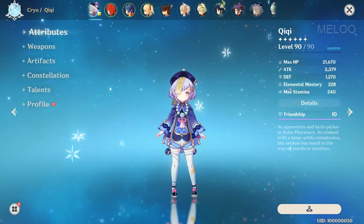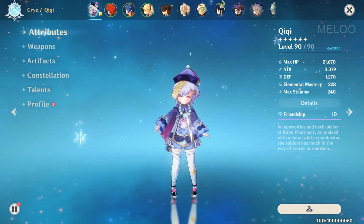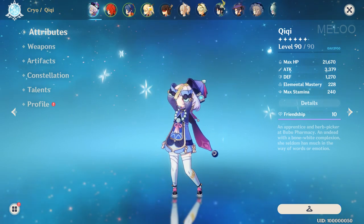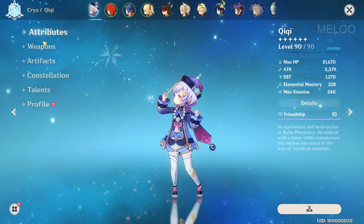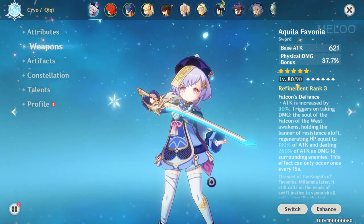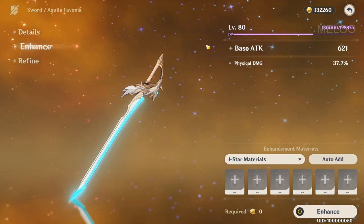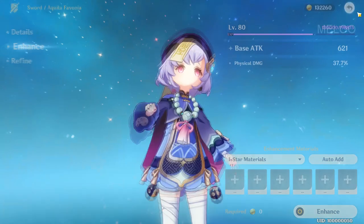So let's start off with Qiqi, which is probably the only character I'm happy with as of right now. All of the other characters I will make minor changes, but I will mention them as we check them out. She's level 90 and she has the Aquila Favonia. I already ascended her to the final stage, but I ran out of Mystic Enhancement Ore, so I gotta get this one to level 90.